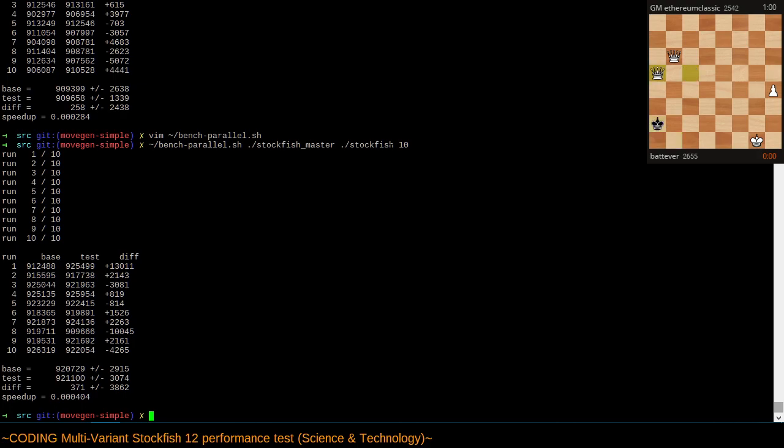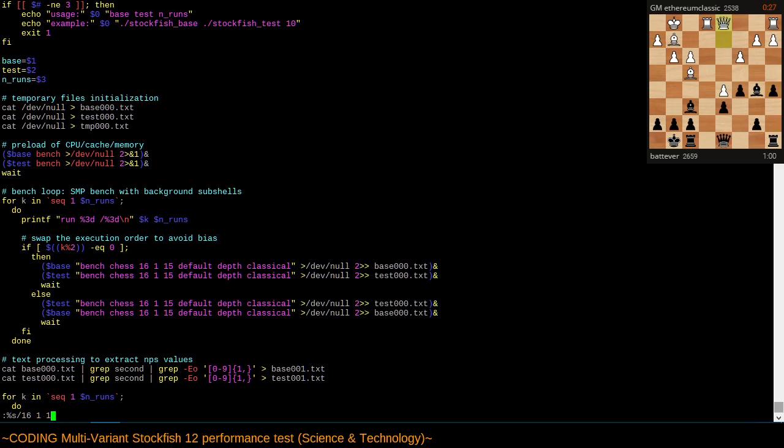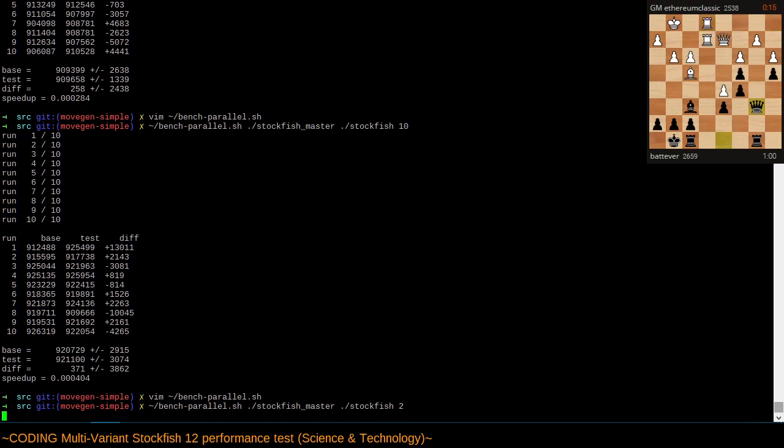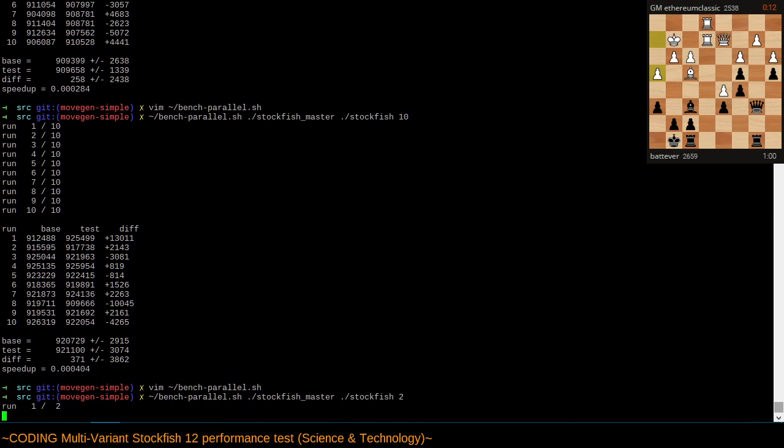We can see that this is within noise — the level of speedup. If you were to do many many more tests maybe you'd see a greater speedup effect. Number of nodes searched: 908,399 and 909,658. Curiously, the number of nodes per second increases when I have less memory — could be a coincidence, could be just noise. Let's take another look at the parallel bench — instead of 15 half-moves let's search to a depth of 21. Let's do two runs first to make sure this works.